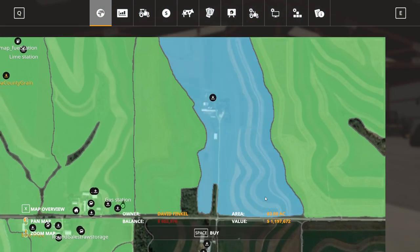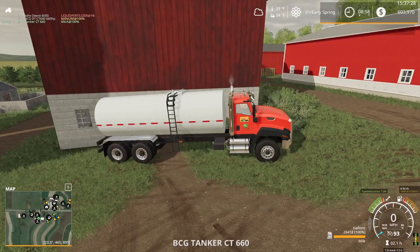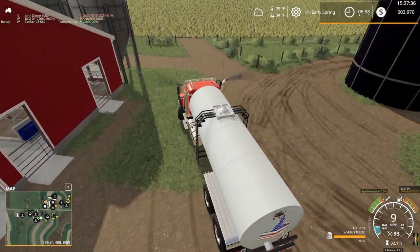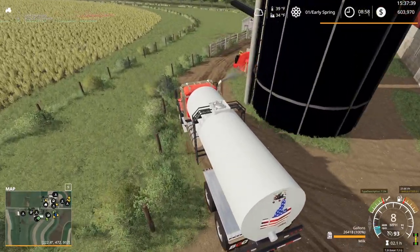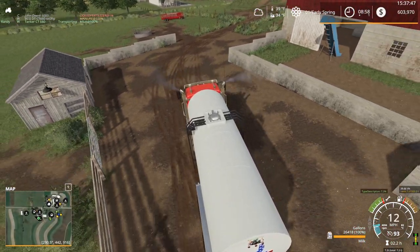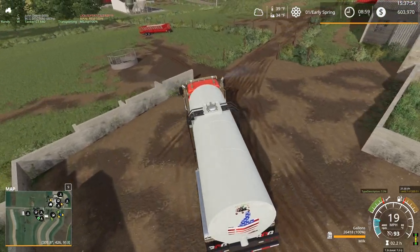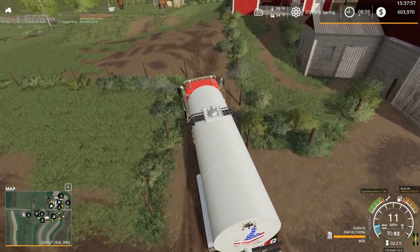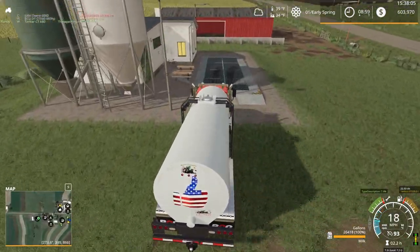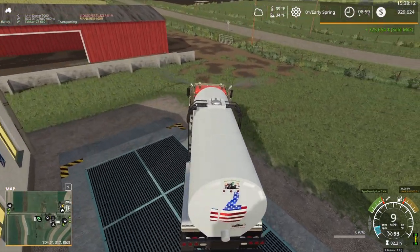Once we're done selling milk, we can probably afford some fields as well. That plop of land would need another million dollars. I'm not opposed to borrowing a little money at this point because with the milk production we've got, we should be able to pay off any loan fairly quickly. Plus we'll have soybeans to sell. I think I already got the Rogator liquid sprayer taken care of, and we still have an old John Deere 6000 as well.